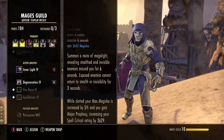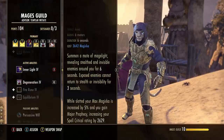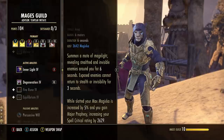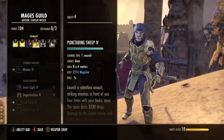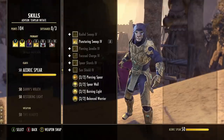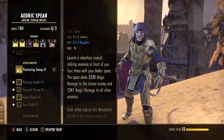Next up, Inner Light from the Mages Guild - the first skill you get there. It gives you passive max magicka and passive Major Prophecy, which is about 12% increased spell crit chance, so again stacking that crit chance. I have this here not just for the buff to magicka but for that passive spell critical, so I don't have to worry about running spell power or spell critical potions - keep it simple.